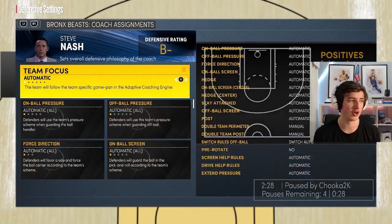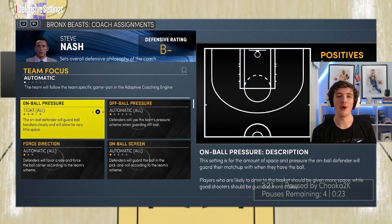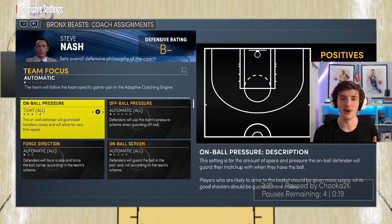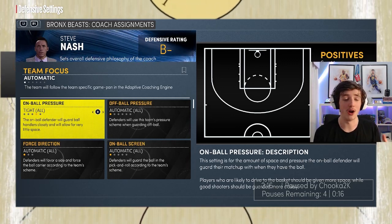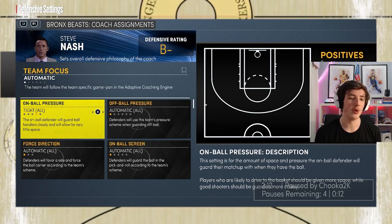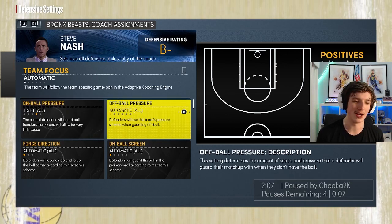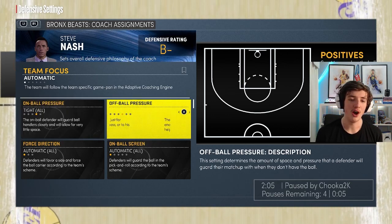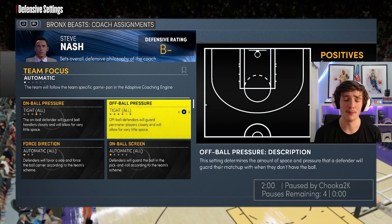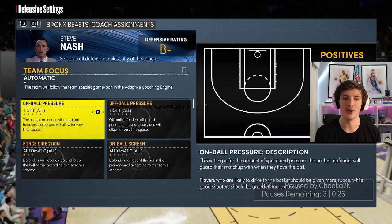Now on-ball pressure — don't need to touch team focus at the top. On-ball pressure I always set to tight. This means that if I'm off-balling or running a zone — I run a 2-3 zone — when the player has the ball and maybe I'm going for a passing lane, I want the on-ball defender putting as much pressure on as possible. Off-ball I also have it set to tight. Both tight — not smother, not deny ball, because they can get backdoor quite a lot if you set it all the way to deny ball. That's why I put both to tight.